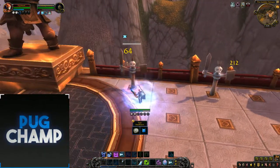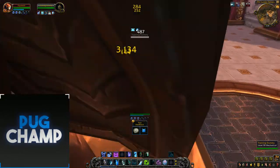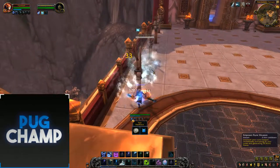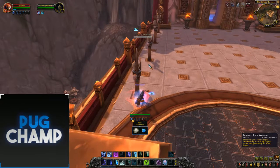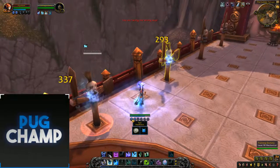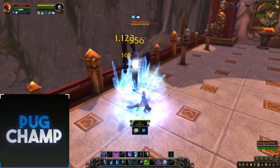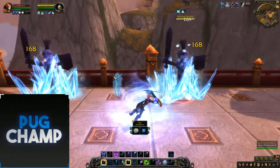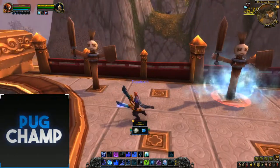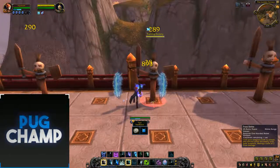Start off with Frost Scythe — it's going to hit more than one target. Make sure you're using your Howling Blasts because that also hits more than one target. Save your runic power and then dump it into Breath of Syndragosa. Breath of Syndragosa is good because you can use it on a pack and then it'll be up for the next pack — it doesn't really wear you down. You see Frost Scythe gained a Killing Machine proc, so just make sure you use that and keep using Frost Scythe to hit all the targets.